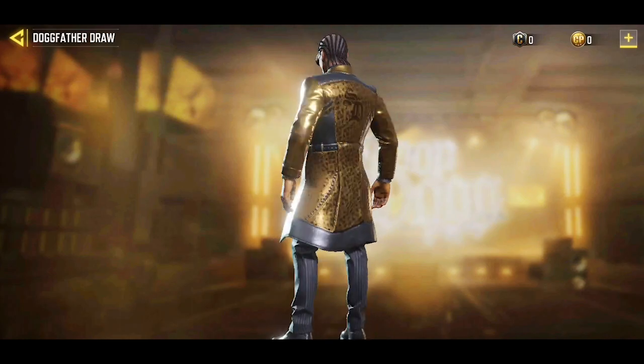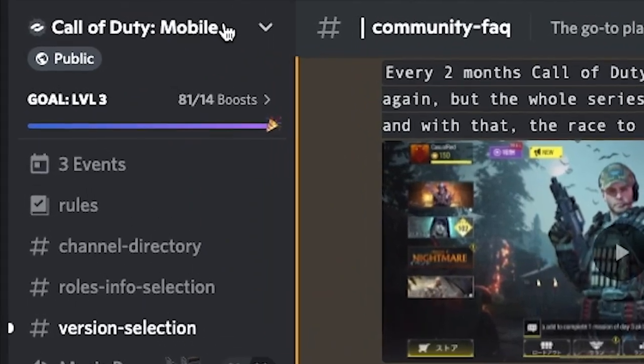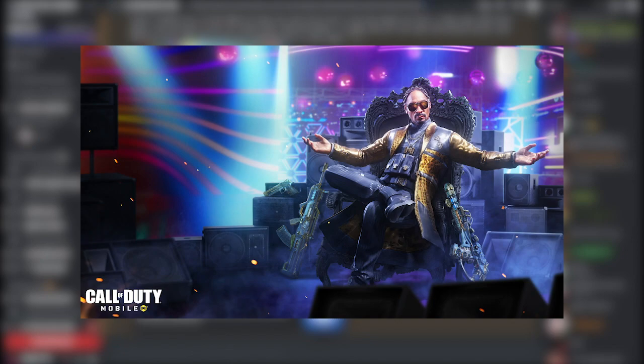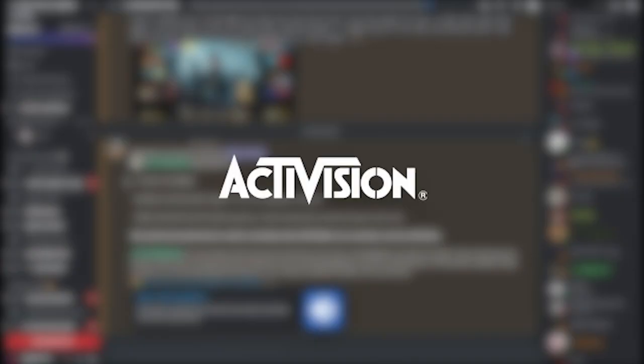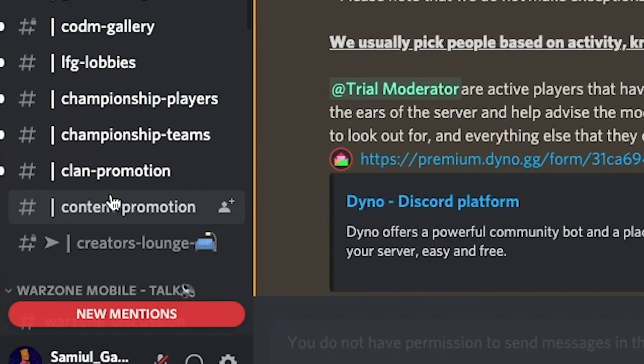Without further ado, let's get straight into the video. The first thing you want to do is go ahead and join the official Discord server of COD Mobile. The reason why you want to join this server is because there's currently a giveaway going on where they're giving away a free Snoop Dogg skin. I'll leave the link down in the comments. This is the official Discord server of COD Mobile, meaning it's directly owned by Activision themselves.